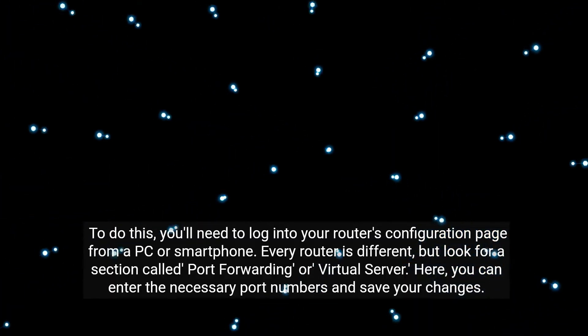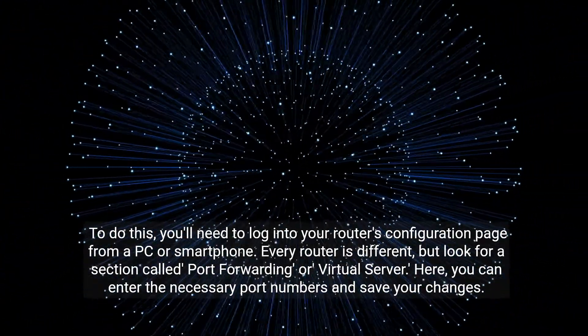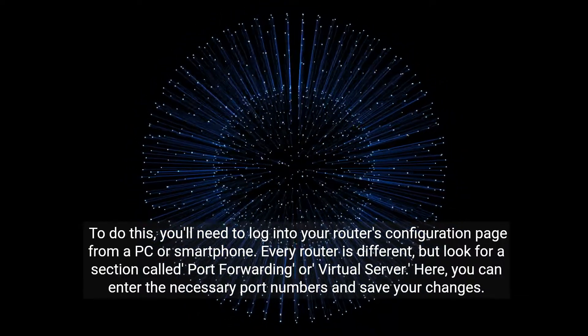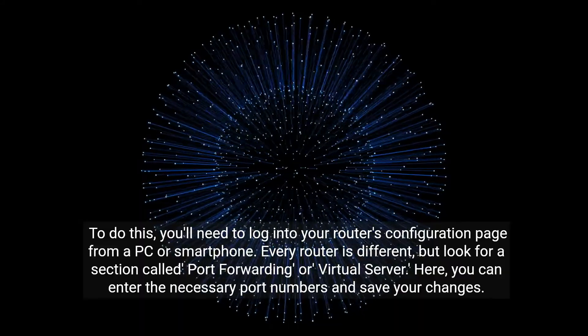To do this, you'll need to log into your router's configuration page from a PC or smartphone. Every router is different, but look for a section called Port Forwarding or Virtual Server. Here you can enter the necessary port numbers and save your changes.